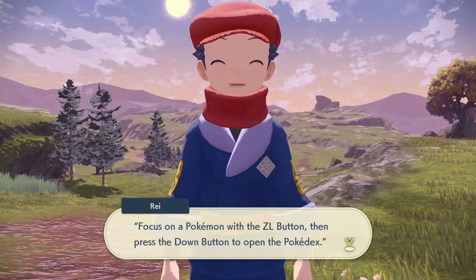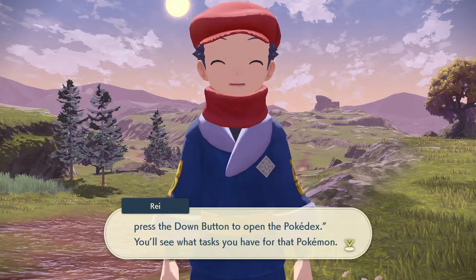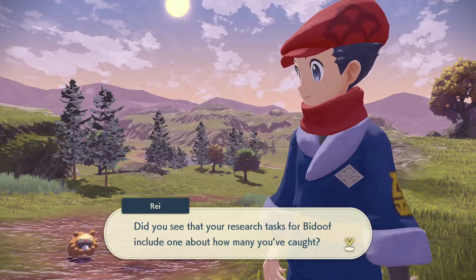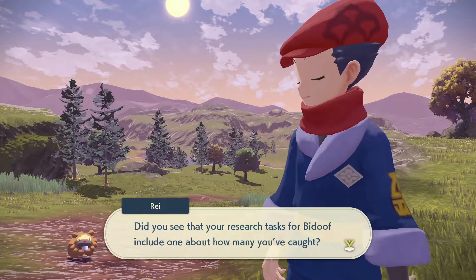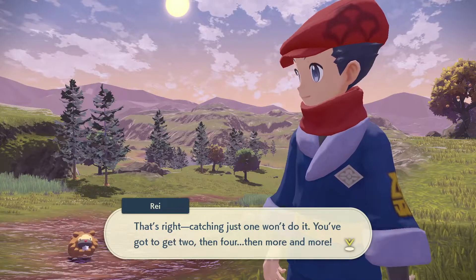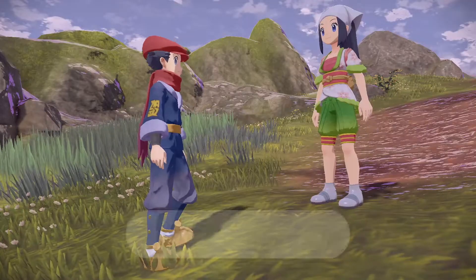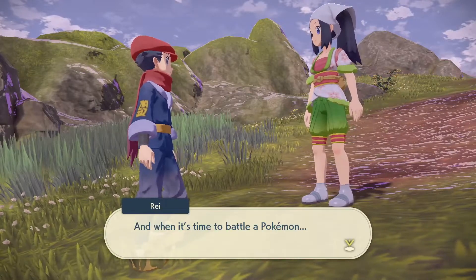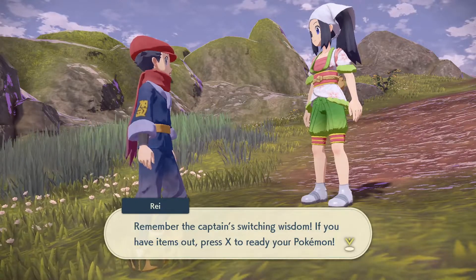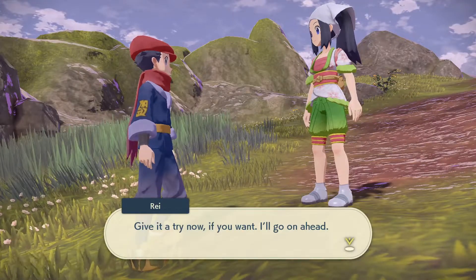Get ready for some Survey Corps wisdom. Focus on the Pokemon with the ZL button, then press the down button to open the Pokedex — you'll see what it takes for that Pokemon. Each research task may include one about how many you've caught. Catching just one won't do it — you've got to catch two, then four, and then more and more. When it's time to battle, remember the tip about switching: if you have items out, press X to ready your Pokemon.